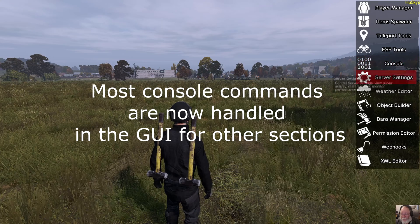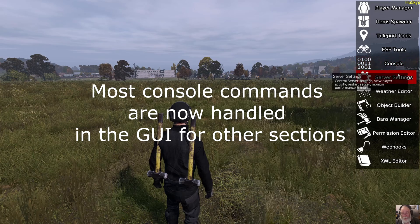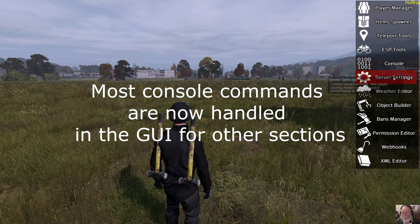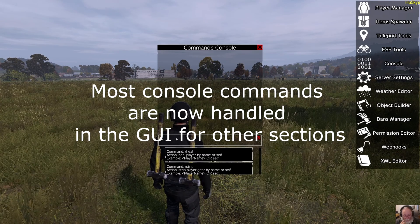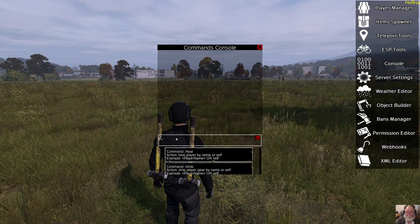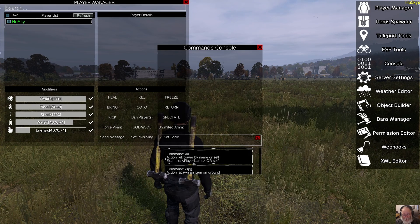We're going to skip out on console and server settings because those are generally not used. When you're in game, you're generally not considering any of these. These are basic commands that are command line actions now taken over by the other controls here. For instance, healing a player is now on the player manager, stripping a player, killing a player.